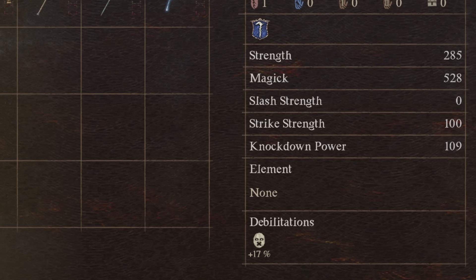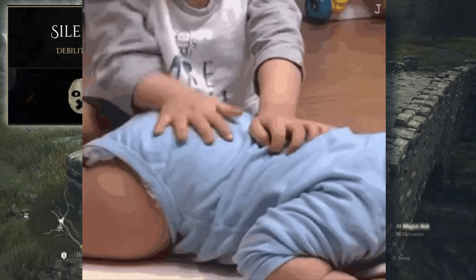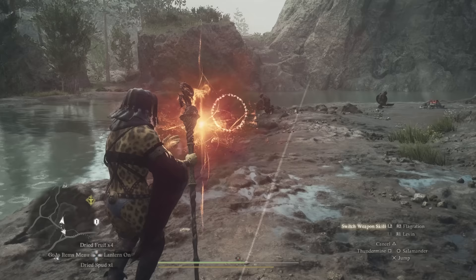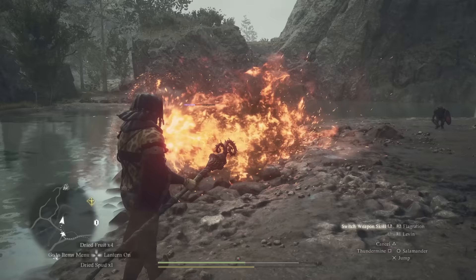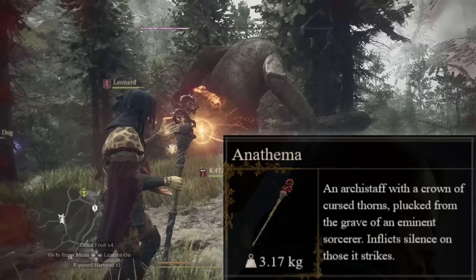The Anathema comes with the silence debilitation. If you use this staff to target other spellcasters, you can silence them — put them in timeout, preventing them from casting further magic. This can also be used on larger monsters that cast spells, such as chimeras. It's an arch staff with a crown of cursed thorns, plucked from the grave of an eminent sorcerer. Sounds badass enough.